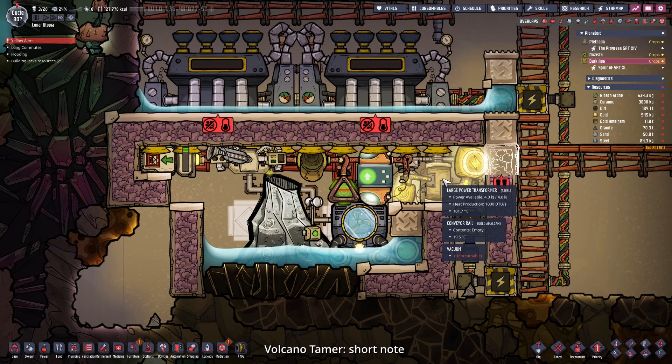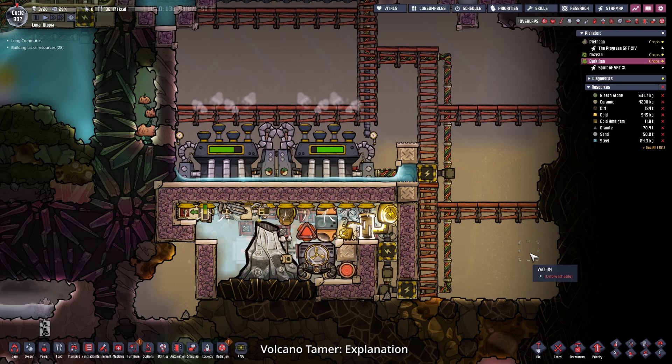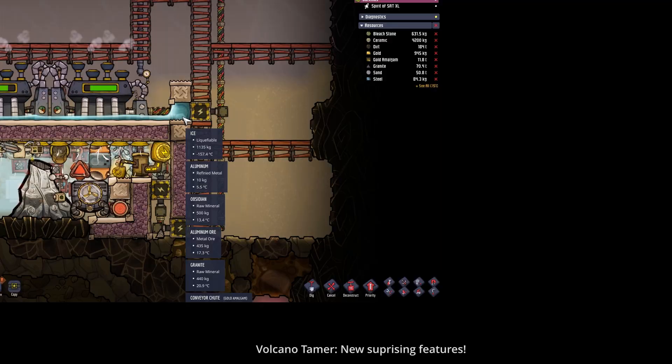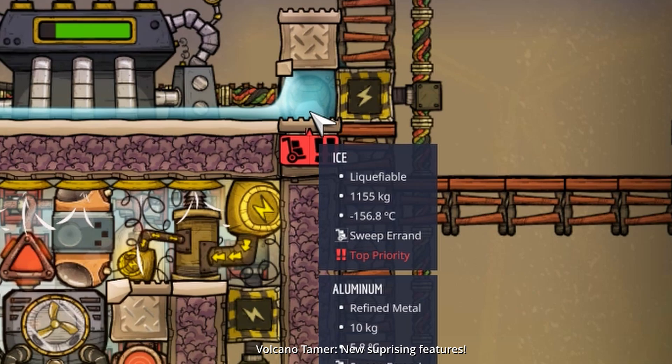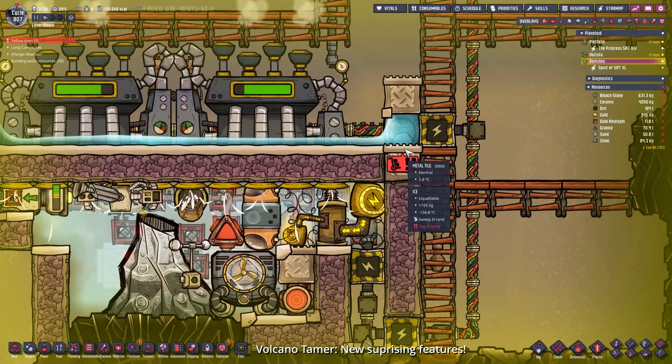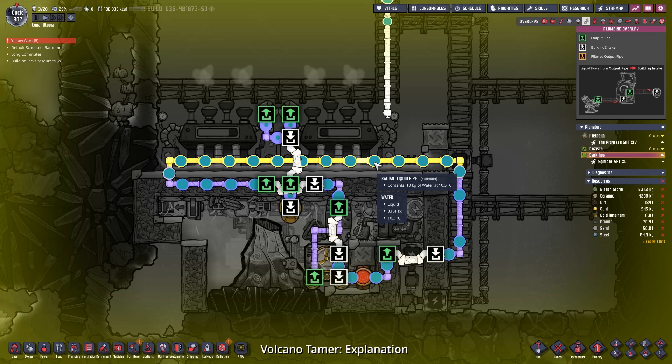Now let me explain what I did here. This could overheat before this turns into steam, which would be quite annoying. Let's hope this does not happen. So first off, classic aquatuner setup - we need to cool our steam turbines. And then why is there ice? I froze it to minus 100 somehow. How did that happen? I've never seen ice this cold.